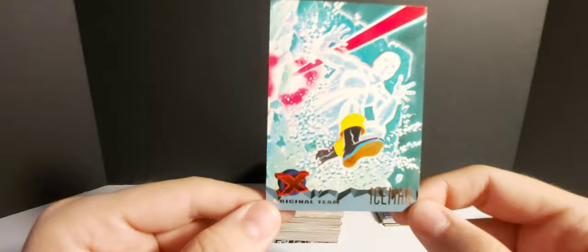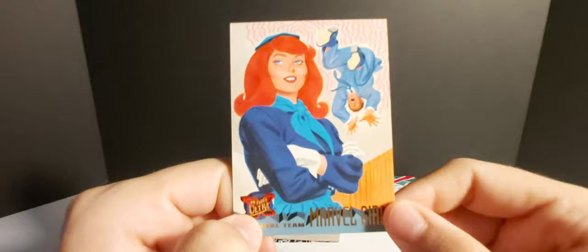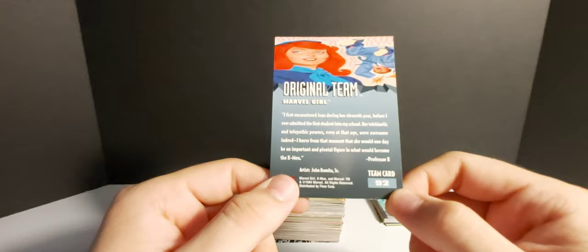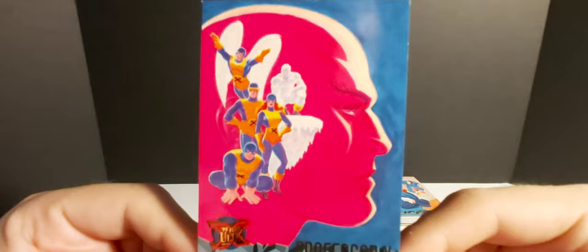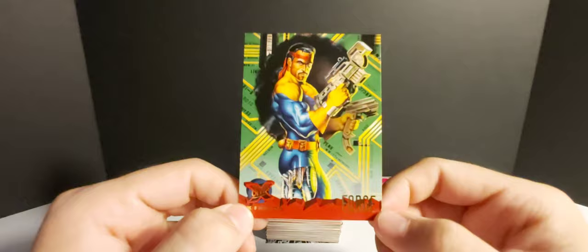Hopefully the music isn't too loud. We got Marvel Girl — she's doing something to this guy. Is this Captain Marvel? I guess this is Jean Grey. Here's a Professor X card — Original Team, that looks pretty cool. Artist John Romita Senior. We got Forge here — the guy that built the time machine to save the future, sent Bishop and Cable back. He looks pretty cool. Then Polaris — a nice card. Artist Nelson De Castro.